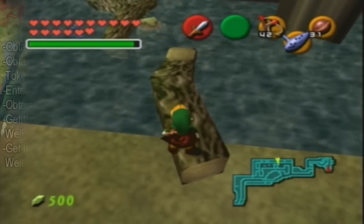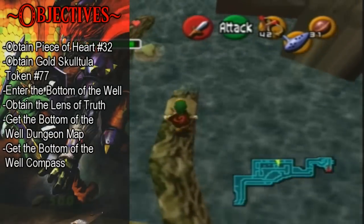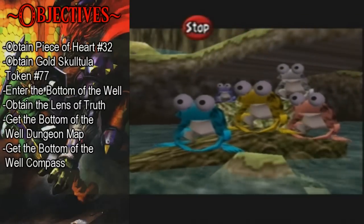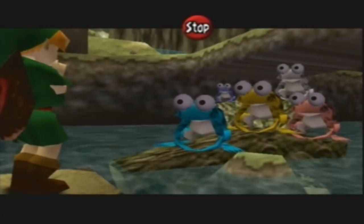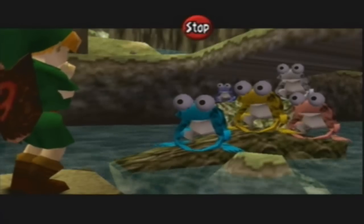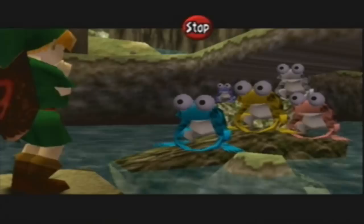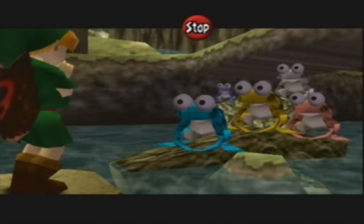Hello everybody and welcome back to The Legend of Zelda: Ocarina of Time. If you're wondering why I'm going so fast, it's because we have to get this part done quickly. So, you see these frogs — one of them's really tiny and the other one's really big — that's because you're supposed to play all the small songs that aren't warp songs to them, so you can make them bigger.